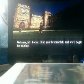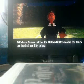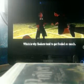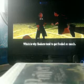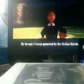Welcome, Mr. Potter. Grab your broomstick and we'll begin the training. Welcome to Quidditch training. Whichever seeker catches a golden snitch scores his team 150 points, which is why seekers tend to get fouled so much. For your first seeker training, let's practice chasing the snitch. Fly through ten hoops generated by the golden snitch. Get set — three, two, one.